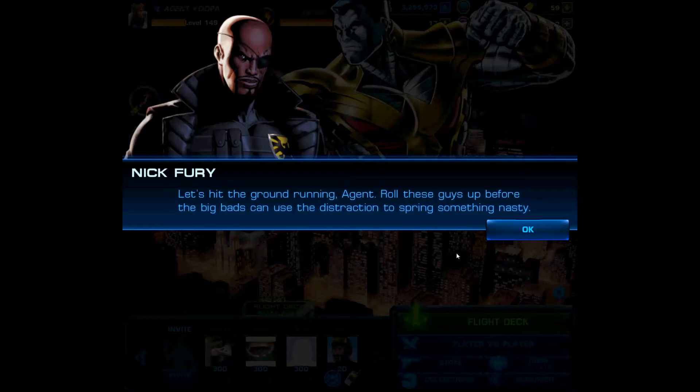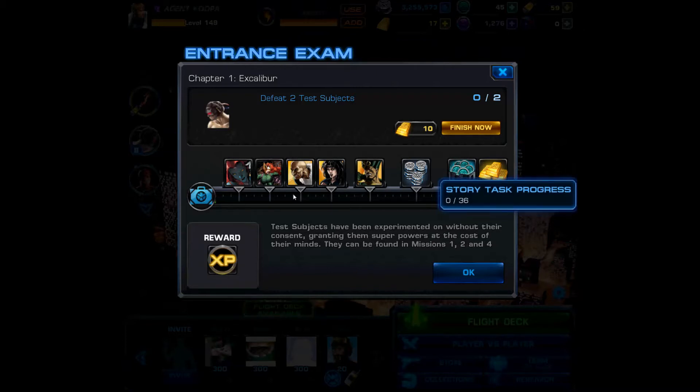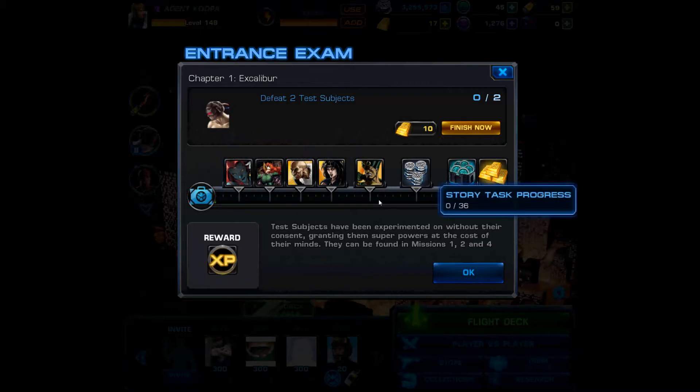Roll the guys up before the big bats can use distractions to spring something nasty. Here we go — this is the new system. You will see that we have to defeat two test subjects. From the looks of things, we are looking at 36 total story task progress. Each of these that we defeat will unlock something new, up to the point where we unlock Season 2 when it becomes available.